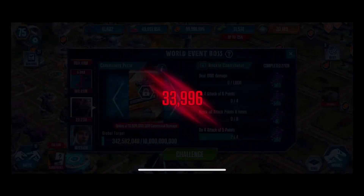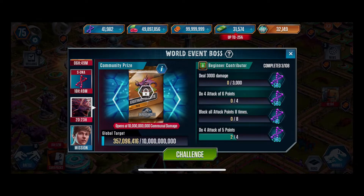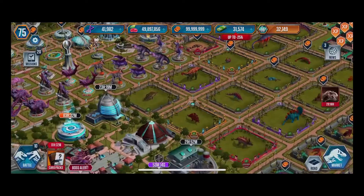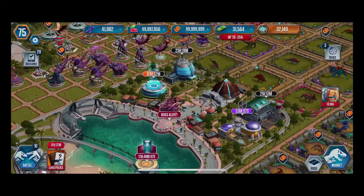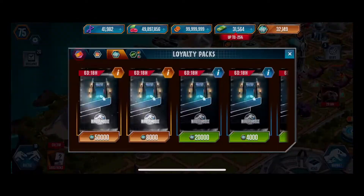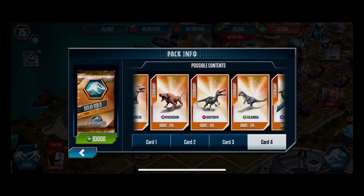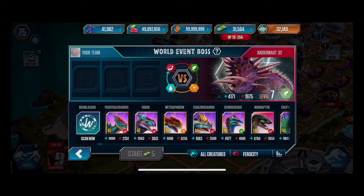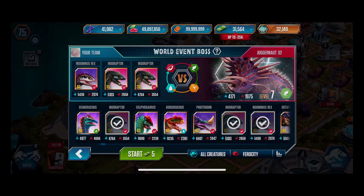We did 33,000 damage — almost 40,000, never mind. All 18 DNA, not bad. I still need a lot more, so I'll run Monostegatops too. Super hybrids — we're close to getting another one. Let me check the harbor — pterodactylus, platysaurus — nothing new. Now we're going to throw in Indoraptors because I think we can go pretty far. Actually, let's do Indominus Rex instead — we'll do a setup with both the Indies.